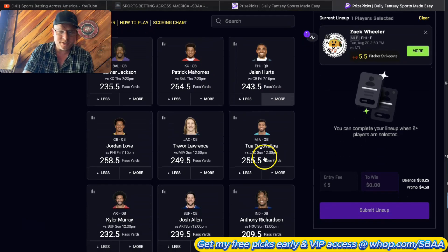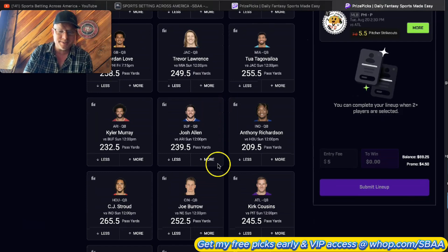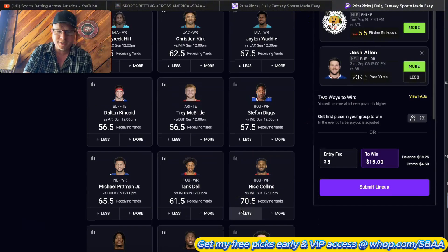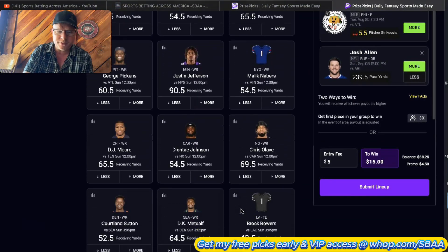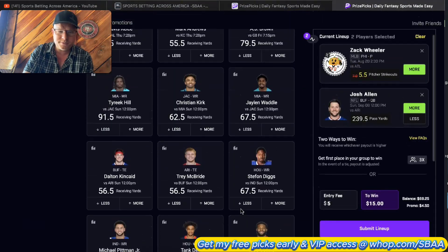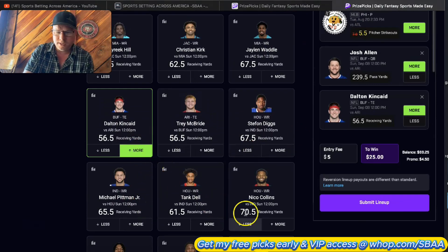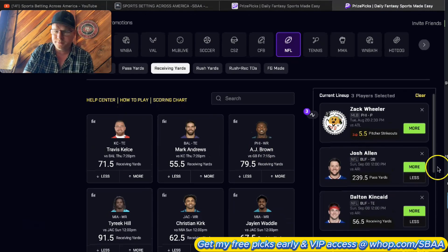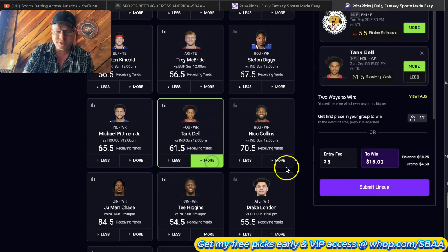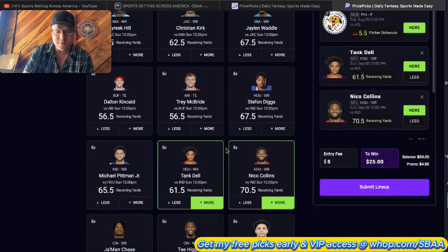Against the Ravens - Jordan Love is a tough one because you never know which receiver is going off. I like condensed offenses. Josh Allen would be a real good one if we could find Dalton Kincaid and Keon Coleman - Kincaid is probably up but Coleman isn't yet. You could take Tank Dell and Nico Collins paired with Stroud, though they're going to be tough to figure out too.